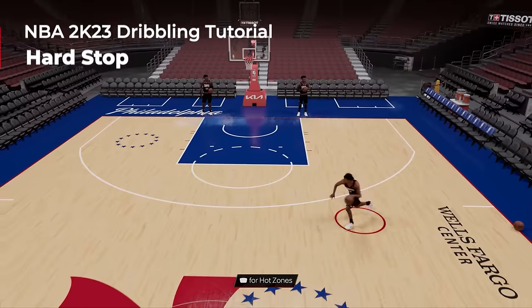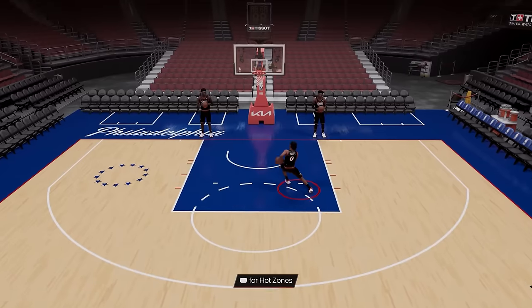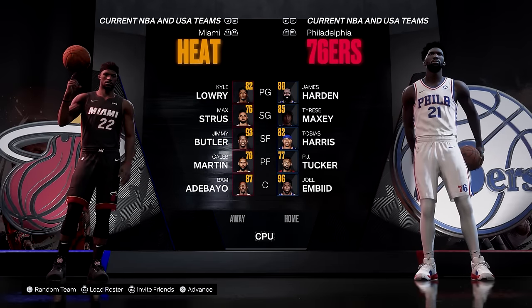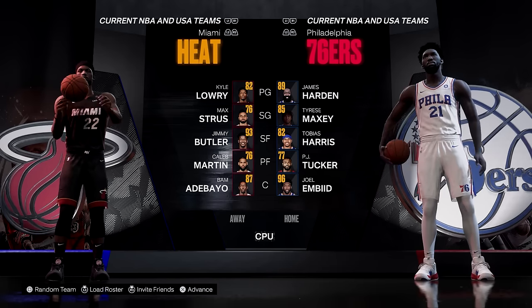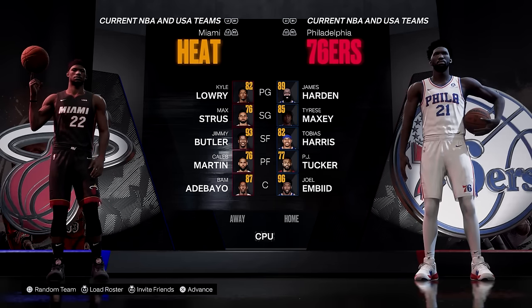Lastly, we have the hard stop, which you pull off by quickly tapping the left trigger button. This can get defenders to over-pursue and open up other options for yourself. Let me know down below what is your favorite go-to move in NBA 2K23, and stay tuned at Sports Gamers Online for more NBA 2K tips where I'll show you the best moves to beat computer defenders coming soon.